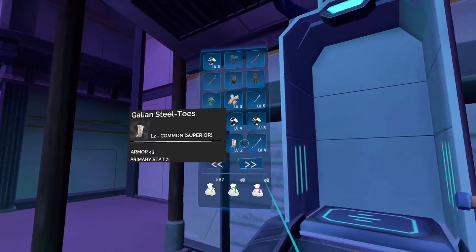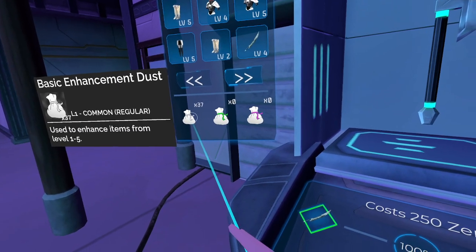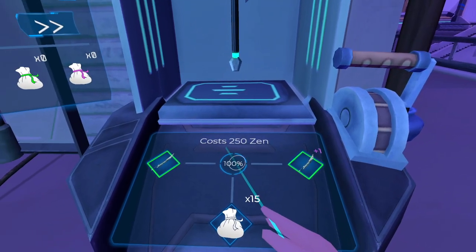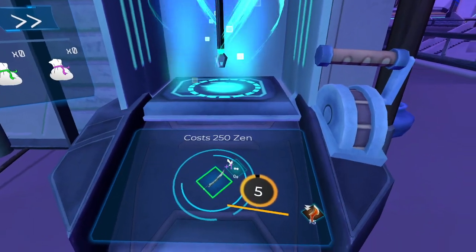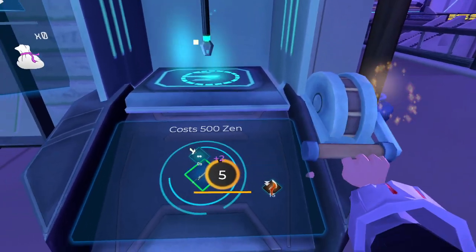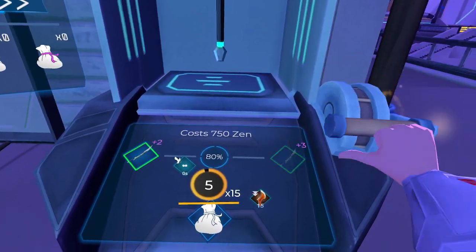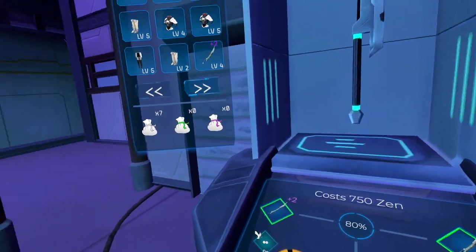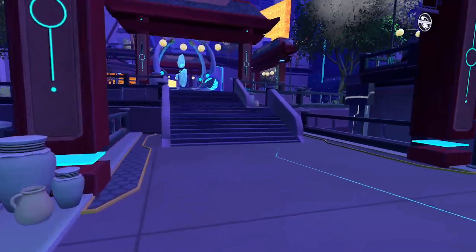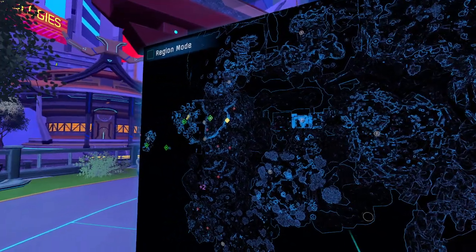So it shows us what we have. Let's take this sword — 250 Zen. Enhance. It gave it a plus one. Let's do that again — plus two. We have our other common. Let's just keep enhancing one. Insufficient dust — we only got seven left. But we got a plus two sword now, and that's our uncommon one.